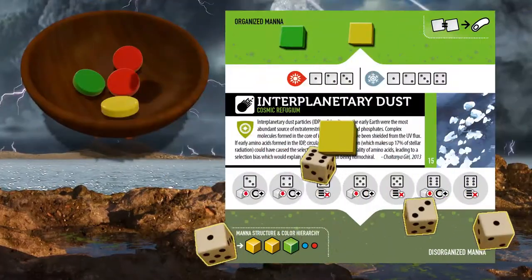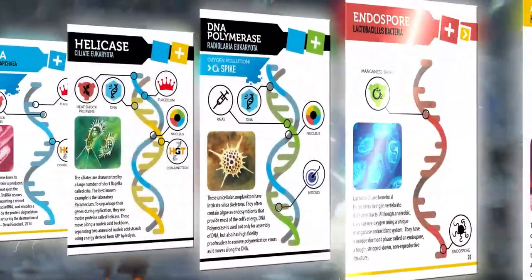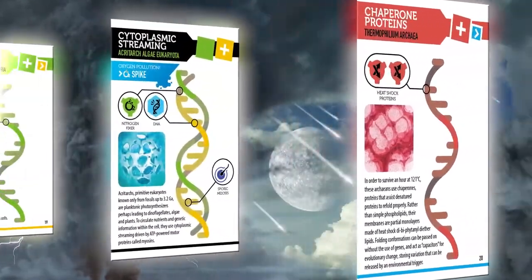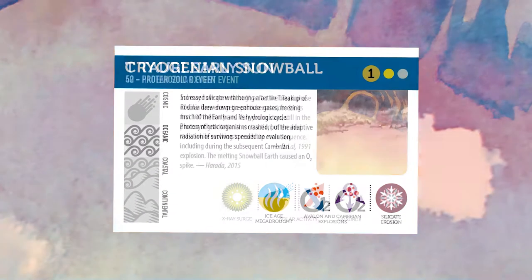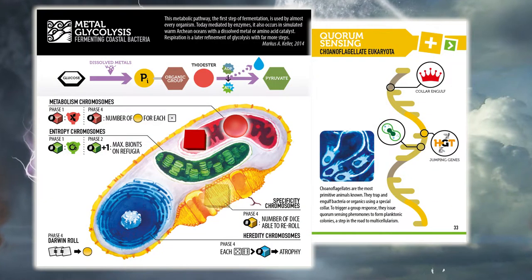Alternatively, you can build up catalysts and bide your time. Once you form a microorganism, use your catalysts to purchase mutations. Enough of these mutations will transform your microorganism into a flatworm or other macroorganism. But if it is not adapted for events like error catastrophes or the oxygen crisis, it will lose its mutations and eventually go extinct.